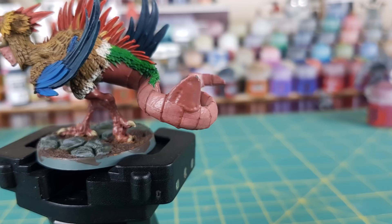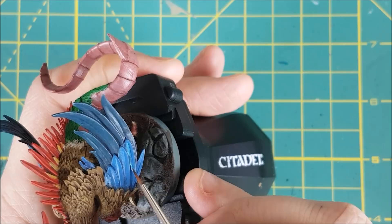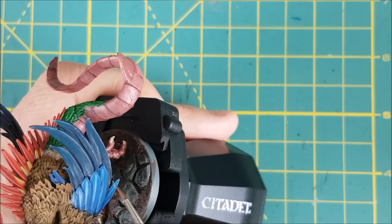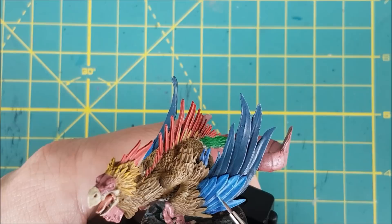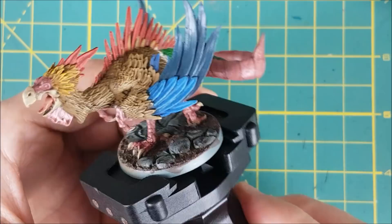For the last bit of highlighting of the feathers, I'm going to use Temple Guard Blue and Sotek Green. If you don't have a brighter version of the color you used for the feathers originally, just add some white to your original color. I'm first using Temple Guard Blue to trace the spine of each feather — I'm not worried about getting this perfect since it's easier to do touch-ups than to get perfectly straight lines. After that I'm doing an edge highlight all around the outside of each feather, then going back to the original blue to make these lines look nice and straight. Then I'm using the same process on the remaining feathers using Sotek Green.